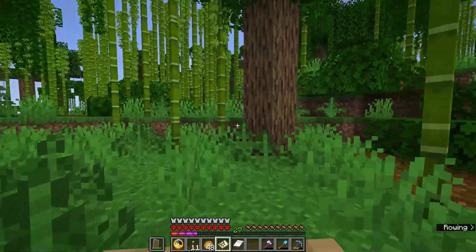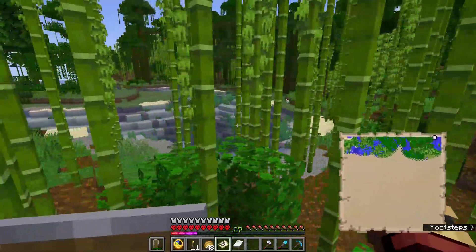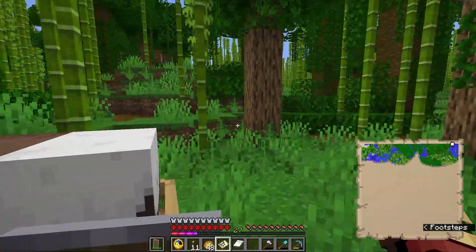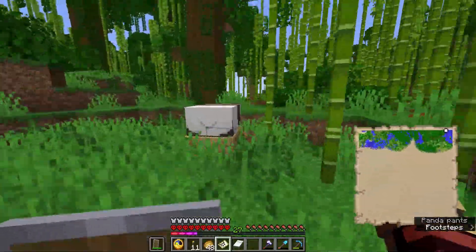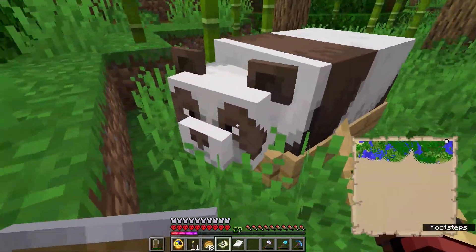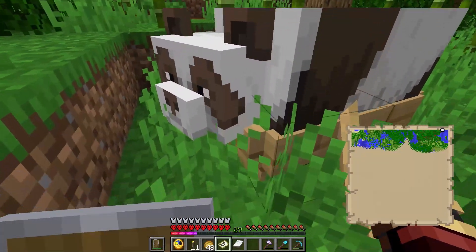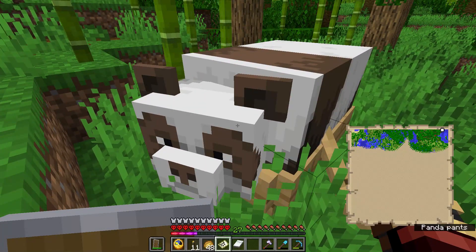Okay, now the journey is to bring this fella back home. There's water here — I'm hoping I can use it somehow. I might have to build a path all the way going that direction because that's home. I'm so happy I found this panda, I literally did not think I was going to find one. It's so cute! At least we've gotten one objective done — now I need to get this guy back and name him, though I don't have a name tag yet.